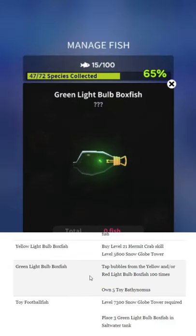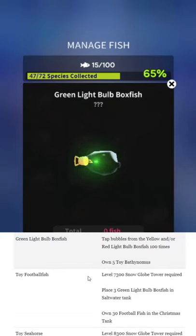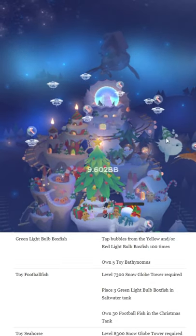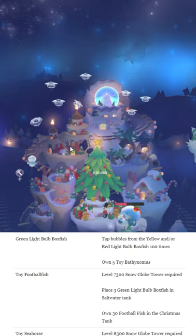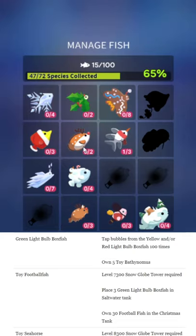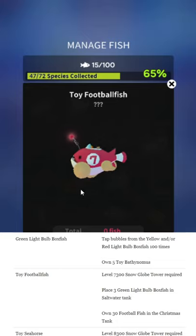Green light bulb fish: you need to tap bubbles from the yellow and/or red light bulb fish 100 times, and own five toy isopods. When it says tap the bubbles, these floating things are the bubbles. I don't know how to be more clear than that, but I get about a dozen or so questions every year asking what whale bubbles means.